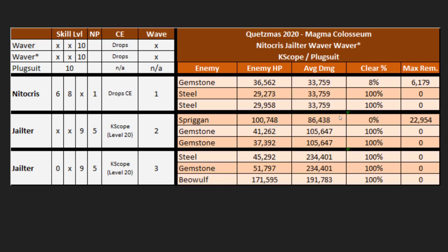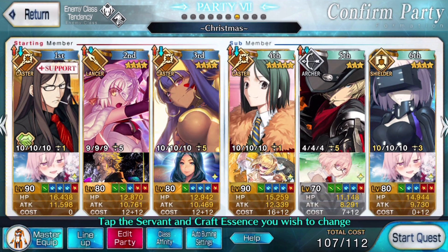Jailter is also counter-traded by Beowulf. You might be able to use Skadi's defense down in wave two to help kill the Spriggan rather than saving it for wave three, but be very careful — you'll have to test that one yourselves. This should be a very doable and approachable comp for just about everybody.